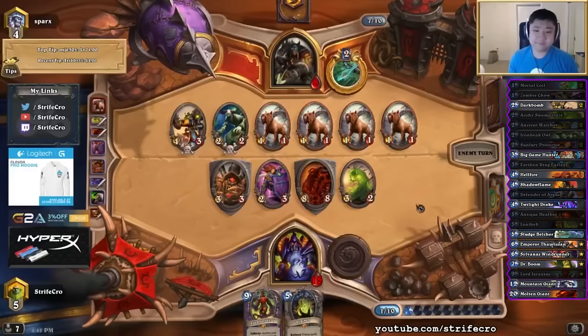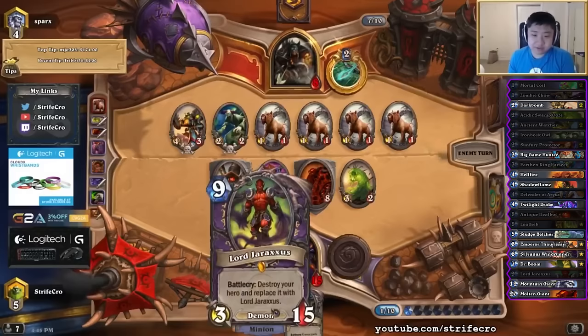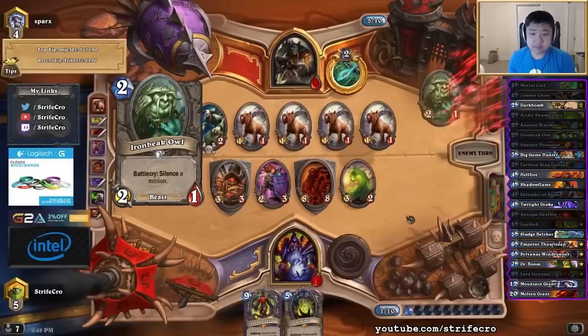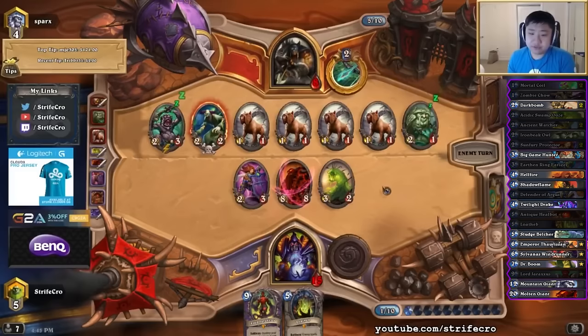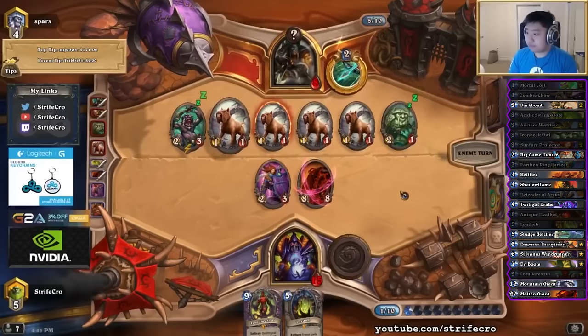Because I get to go up to 15 — Draxxus doesn't have taunt. I guess Draxxus is kind of greedier in a way, but I'm not sure if it's necessary. I think he would have to clear everything here and get the freezing trap right for the giant, which should be pretty good. And my hand is good too.